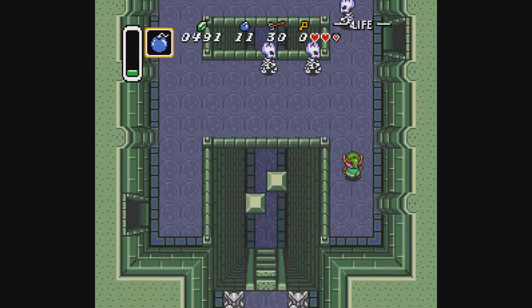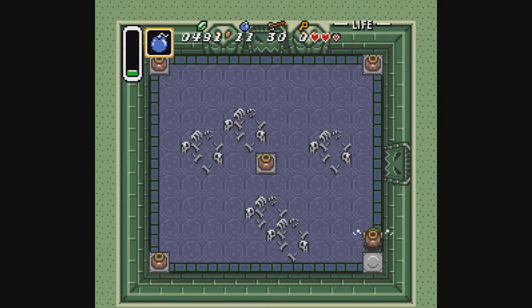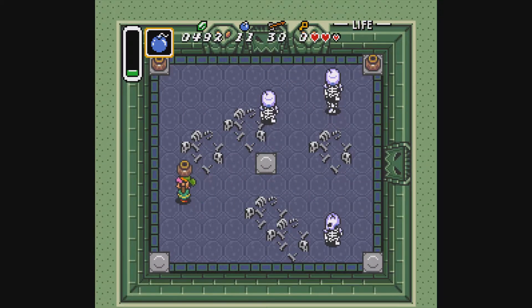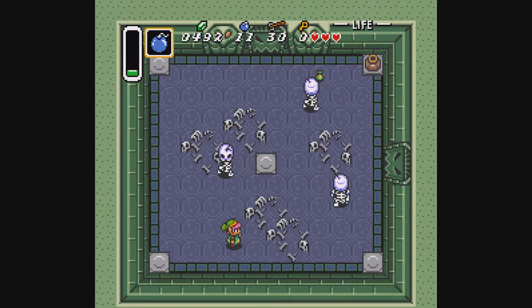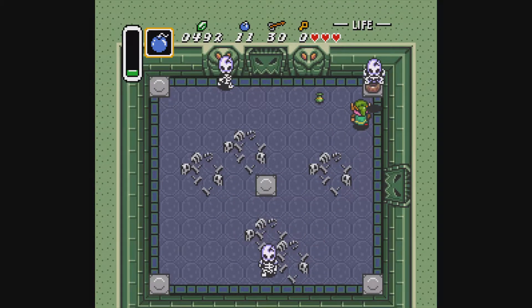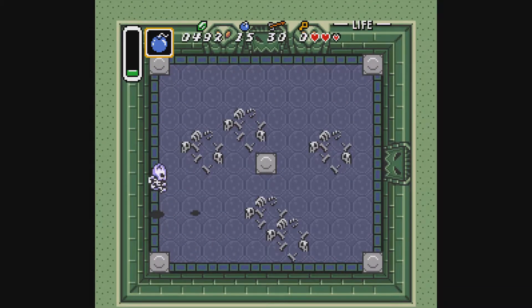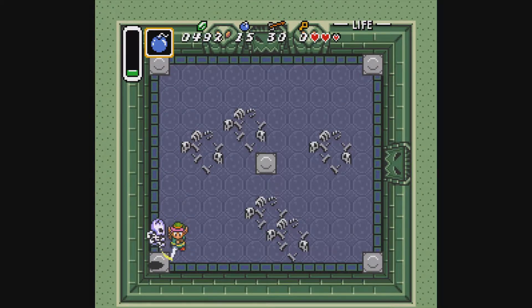Pick up those pots — yeah, don't throw them, they're very useful against the skeletons. I'm used to doing this dungeon swordless, so I'm just not even in that mode right now. Because I have the sword. You do — you're lucky. I still don't think I've done this dungeon swordless in a randomizer or with a sword in a randomizer, because it's possible to just throw pots at everything.